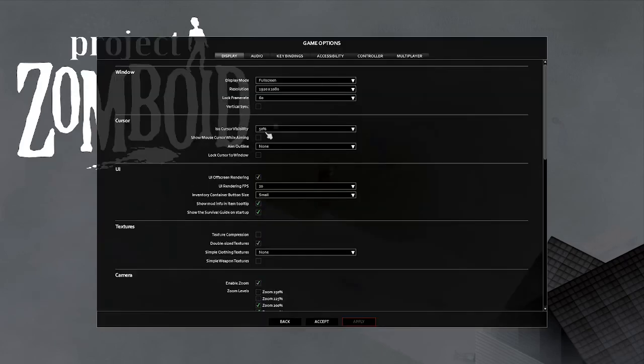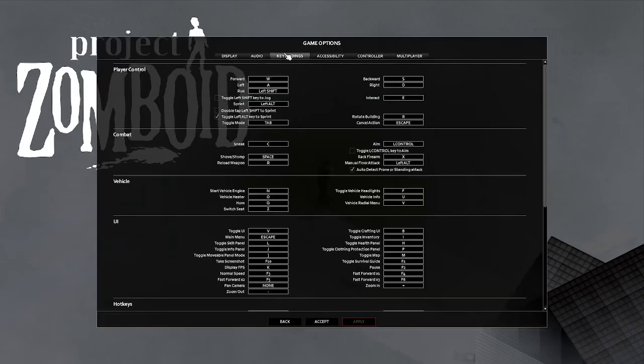First, you're going to go to Options, go to Key Bindings, go down to Combat, and you're going to find your most important button, which is the Shove/Stomp. For most people that is the spacebar.